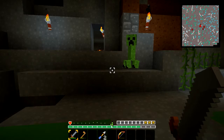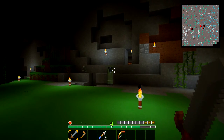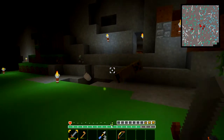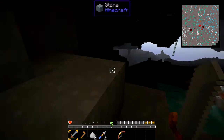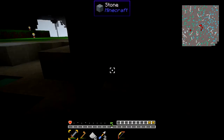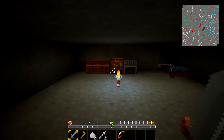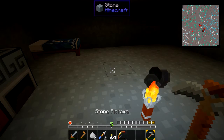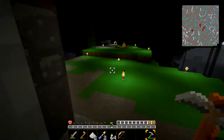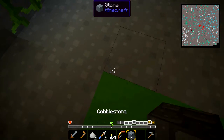Where did you come from? Ha, you cannot defeat me — too good for you! It probably came from over here; let's go see what's in that direction. I need to go get some torches — actually, I have torches. And I need my pickaxe.